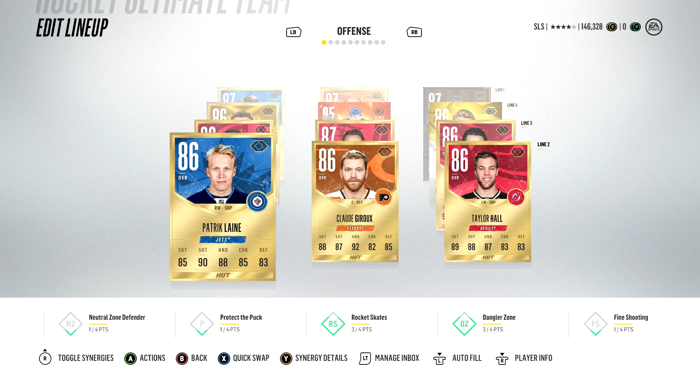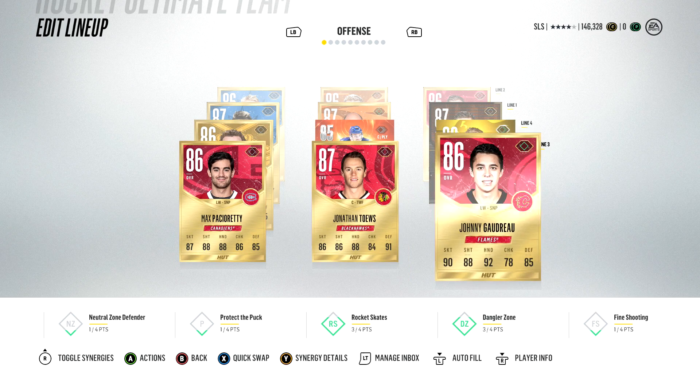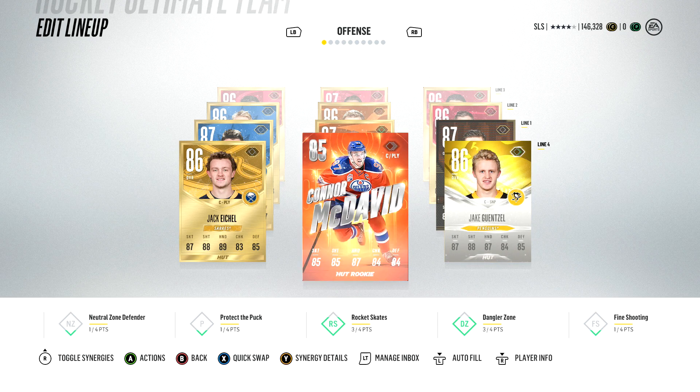You may be able to tell that my centres are generally guys with good face-off ratings. We've got Max Pacioretty, Jonathan Toews and Johnny Gaudreau on my third line. And we've got an Evolution Gunsel, a Connor McDavid rookie card and a Jack Eichel on the fourth line.